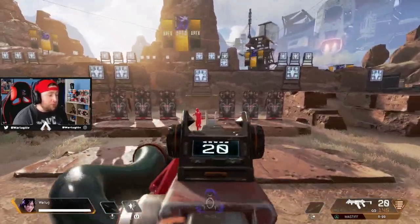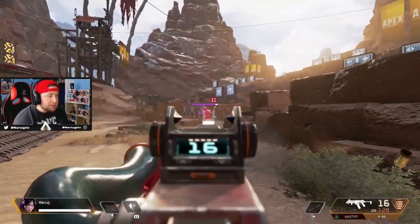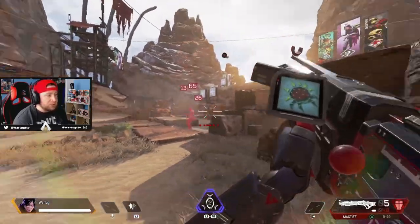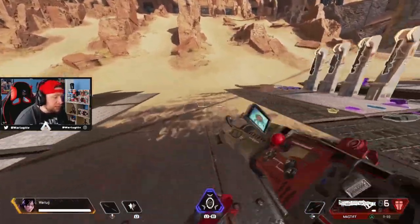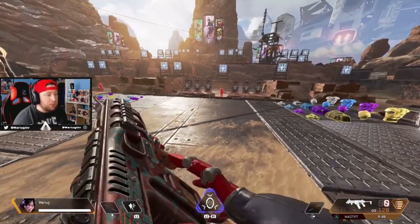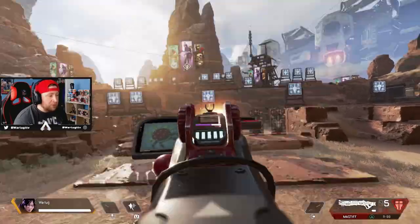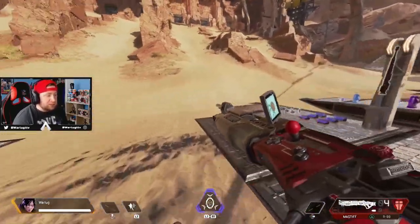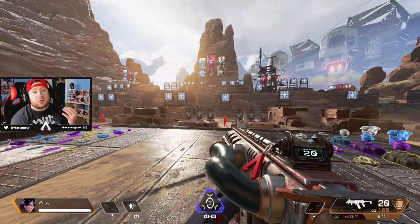The R99 shreds — a lot of people can use it from a distance, and then you come in with the Mastiff for super close-up range. The Mastiff is one of those guns where I feel like not all the pellets hit, but once they do you're literally just slaying people out.